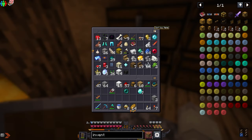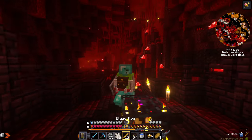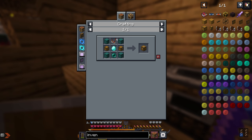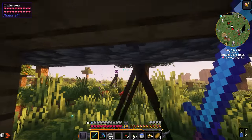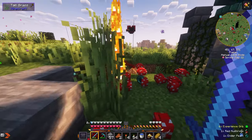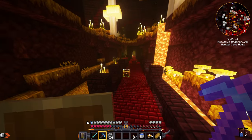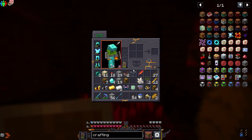I need cords and I don't have any, so I'm gonna have to go to the Nether. I got 12 blaze rods — that should be enough for now. Let's get back home and make the inventory connector. There we go. Now we just need the crafting terminal — and I need some glowstone, I completely forgot about that. I'll be right back.